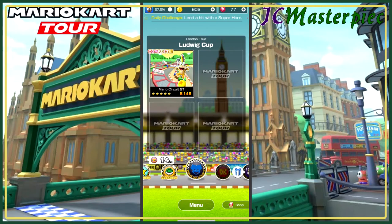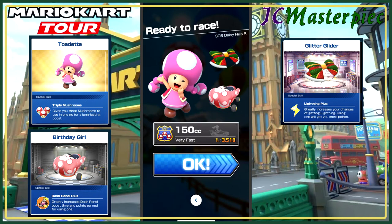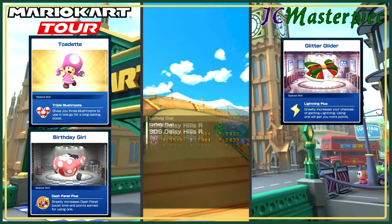The second race is going to be Daisy Hills R. Let's go with Toadette, we'll go with the Birthday Girl, and the Glitter Glider — new for this tour.